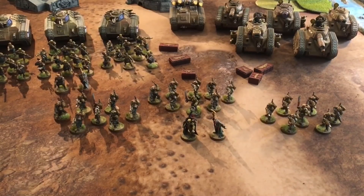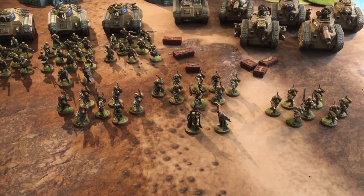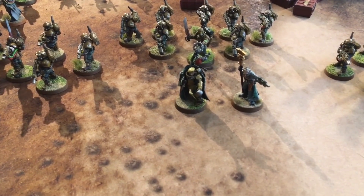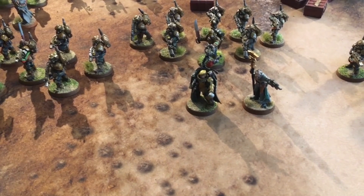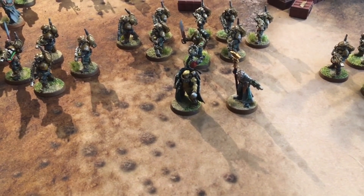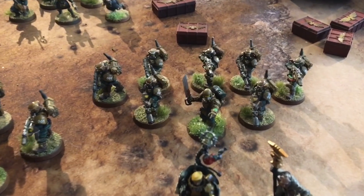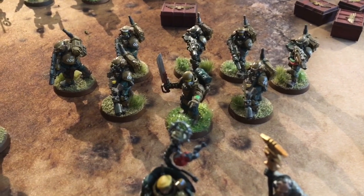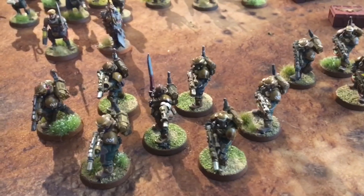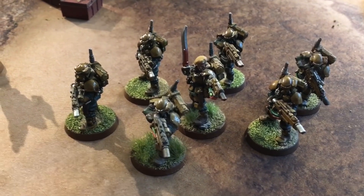Here is the 2,000 points of the 17 Shetland Light Dragoons, organized into two battalions and one spearhead formation. First battalion is led by my Tempestor Prime, who also has a Primaris Psyker attached. The Tempestor Prime has the Rod of Command and the Relic Laurels of Command to give him a chance to issue a second order. The squads are made up of an eight-man squad with sergeant and power sword, an eight-man squad with two melta guns, and two identical seven-man squads with power swords and hotshot lasguns as standard.